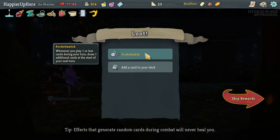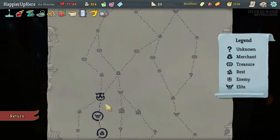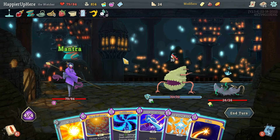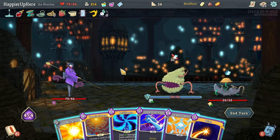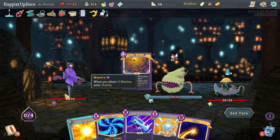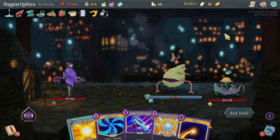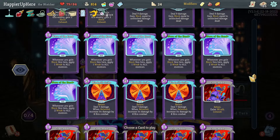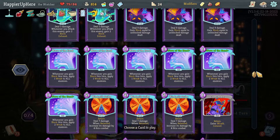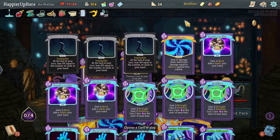Pocket Watch - whenever you play three less cards during your turn, draw three additional cards next turn. That's great. And there is a Wish - beautiful, let's definitely take that. Now the goal is to get an Omniscience and then Omniscience a bunch of Wishes. I drew one of the Wishes already on the same turn as Omniscience - that's a shame. Let's do the Omniscience chain, then the Wish chain. I'll enter Wrath with Crescendo, then do the Brilliances.